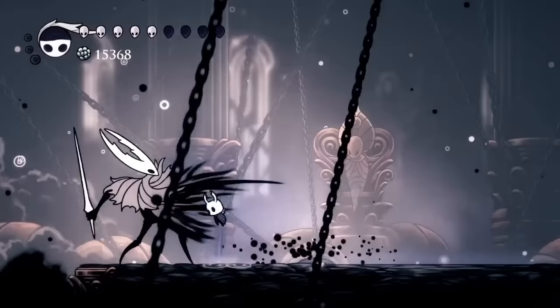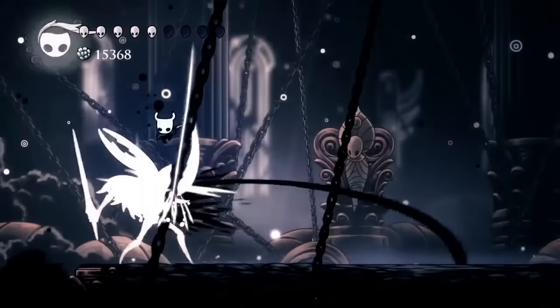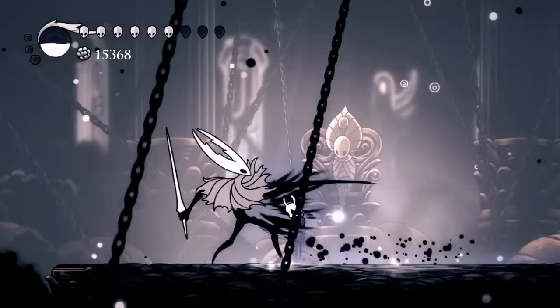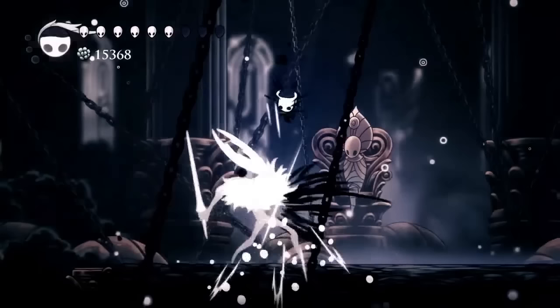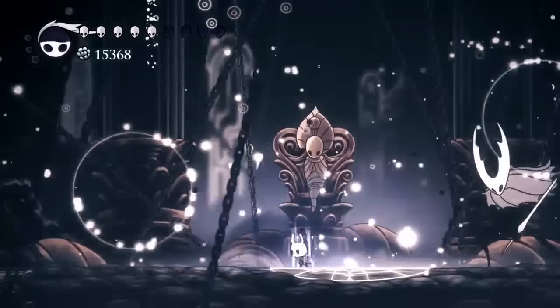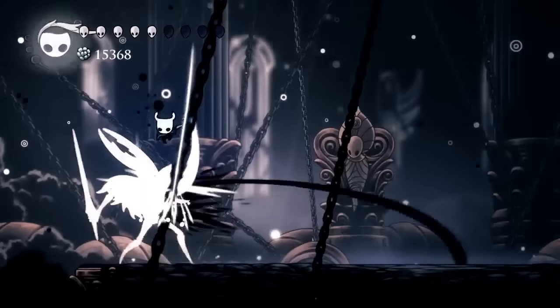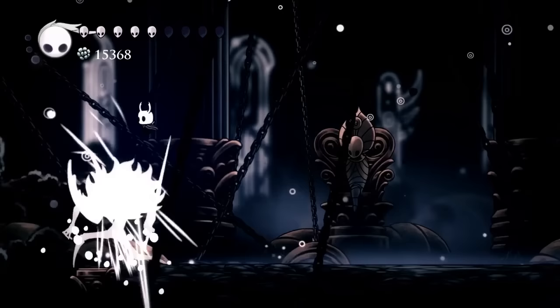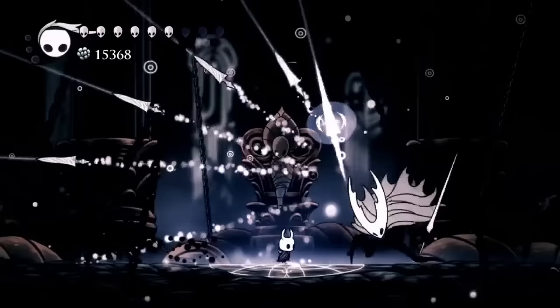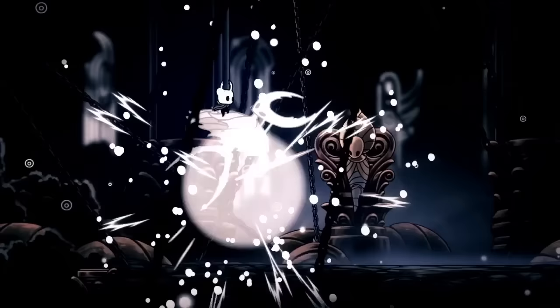Once the Pier Vessel gets down to 25% of health and is down to their final form, the last attack that always seems to melt my brain is the Void Tendril. The Pier Vessel will lift up their cloak revealing a series of floating little Void Tendrils and then they will lash out towards your direction, covering about 60% of the entire area. It is really hard to dodge. You have to jump up above the Void Tendrils, use your dash, and then you can down pogo on the Pier Vessel — this is a chance to do a little bit of damage. You can also try and use your Desolate Dive for those invincibility frames. If you do end up taking damage, I highly suggest just using that chance to deal as much damage as you can to the Pier Vessel and tank using your invincibility frames after taking damage.